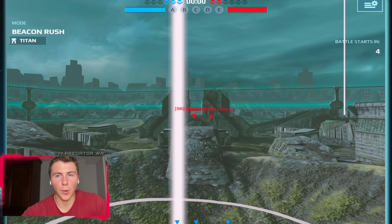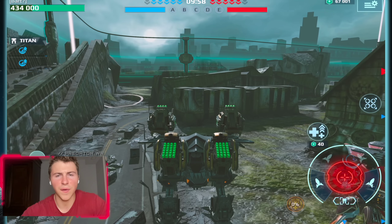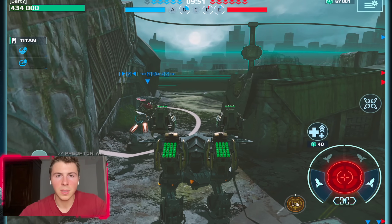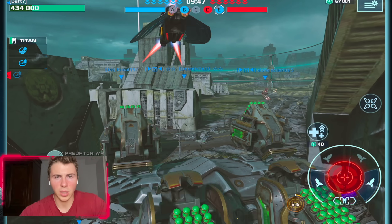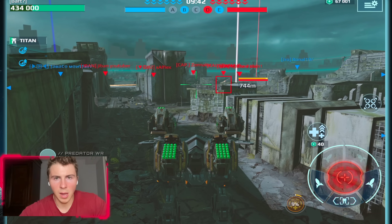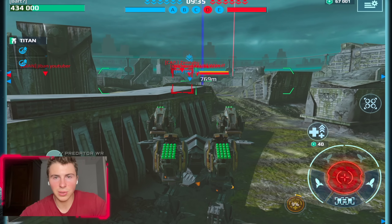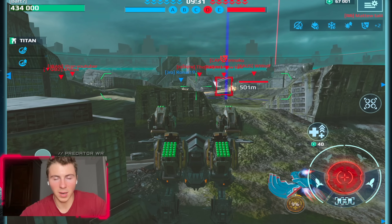Dead City time — though this might actually work better on Power Plant map because all the cover there is very low, so you can shoot over buildings. These rockets obviously shoot over buildings but they can't shoot over tall structures, so Power Plant could be really good. But Dead City, maybe too. Also, the Sinister Talon look way cooler than the regular Talon.